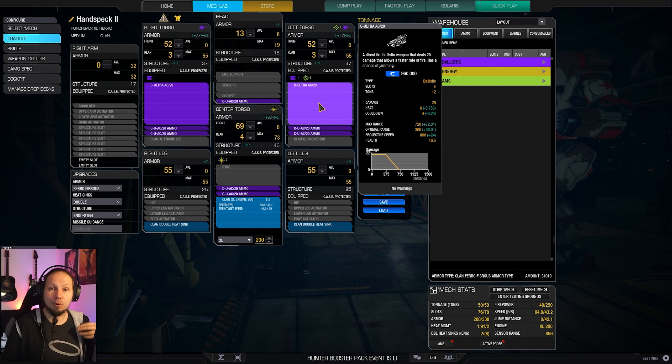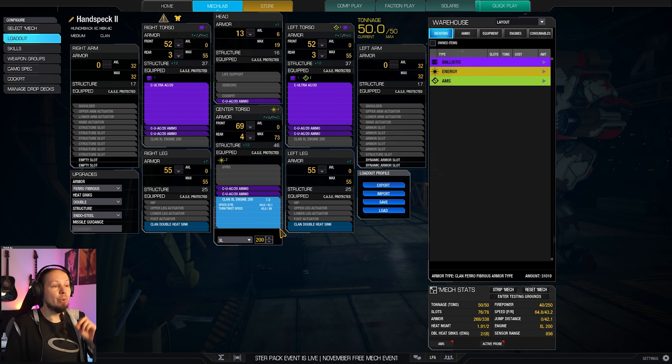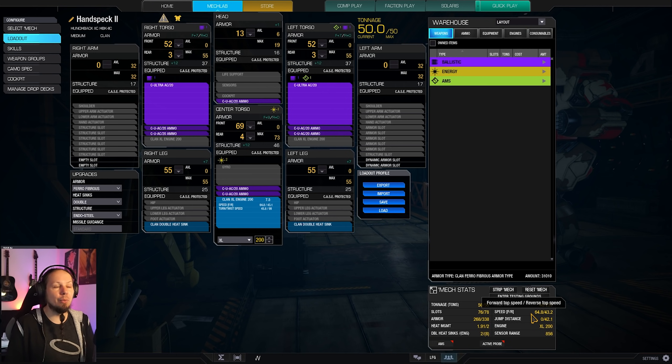We are running a cXL Engine 200 which brings us to 64 kph - not great but good enough for the build. The 200-rated engine requires us to take two additional double heatsinks to make the mech viable. We run with 10 double heatsinks total: eight in the engine, two external. That is the minimum required, so be careful - don't go overzealous with the UAC/20s. You can probably fire two or three alpha strikes with double taps, but then watch your heat limit.